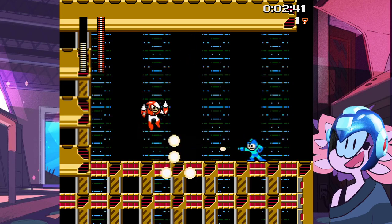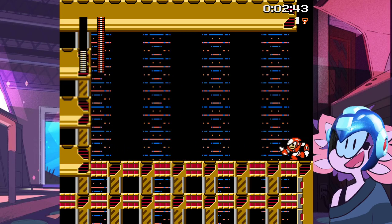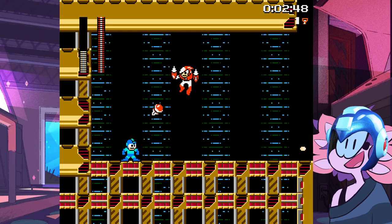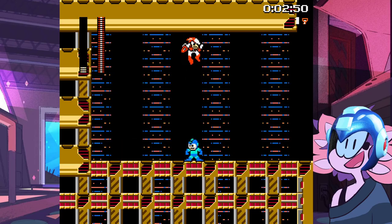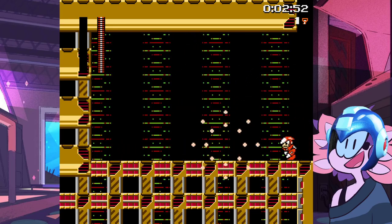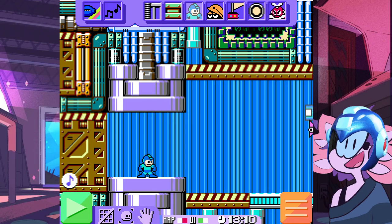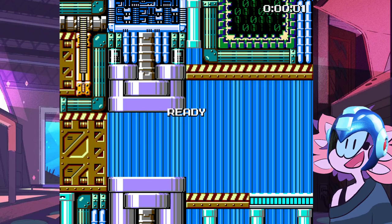In this particular case, there are two secret bosses hidden in the stages. Beating each of these guys is how you get one of the keys. I'm not the best at Mega Man Maker — or Mega Man in general, rather.